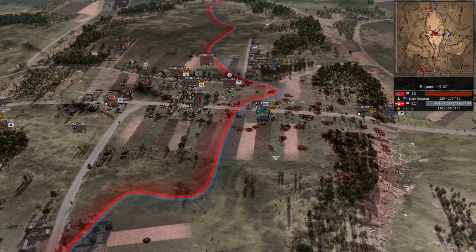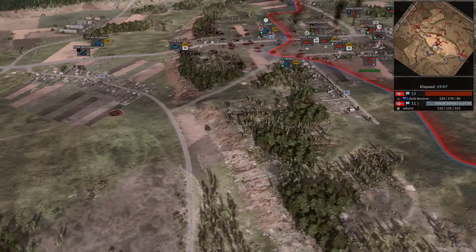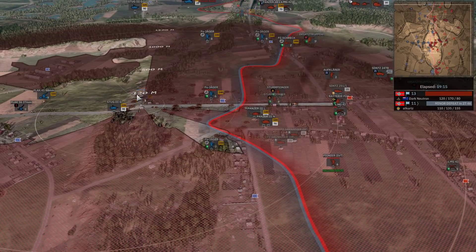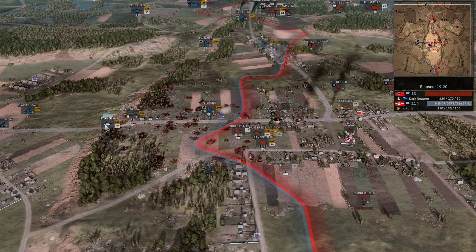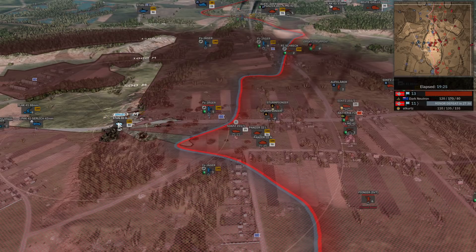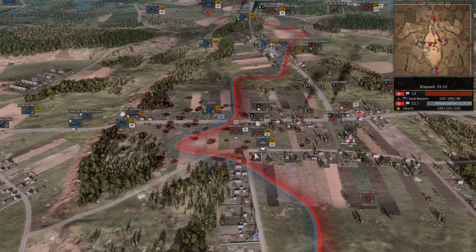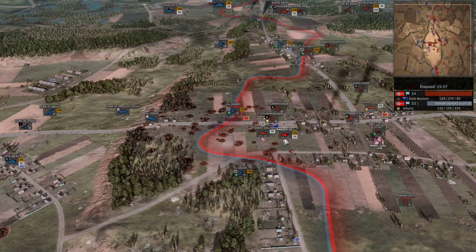We see a couple of fighter bombers come in - they're going to hit those Fallschirm Jägers. The AB 41 might take out those Panzergrenadiers - a double strike from the Me 109 as the Beutepanzer Starling focuses on the Fallschirm Jäger into the center. I think we've just had the off-map. Dark Neutron's troops are moving forwards once again. The Stug 3G is still in the area, and At Kurtz still has a PaK 38 covering the road. The Stug moves forward but comes into range of all the tanks - immediately takes out a Panzer 3N but the Panzer 3L replies very quickly.